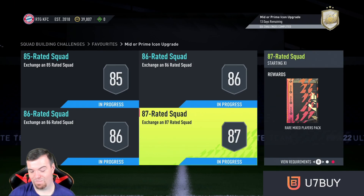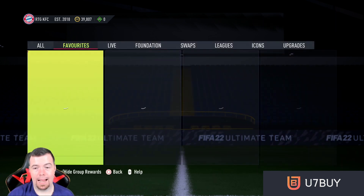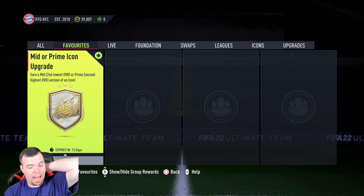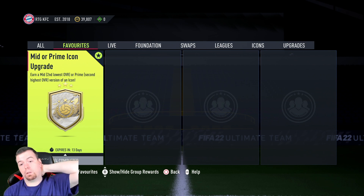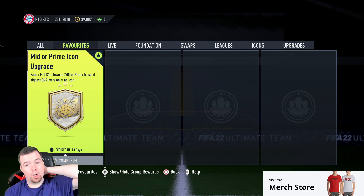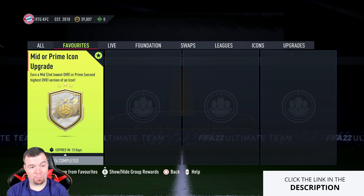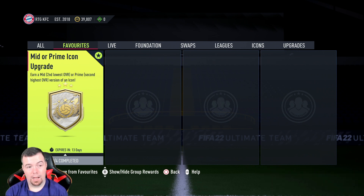To do the full mid or prime icon SBC, as I said it's nearly 250k cheaper than the base or mid. You're looking at 530k buy-it-now; you'll get it done for less than 500k with bids and snipes. There's 95k worth of packs — you never know, you might pack something decent. Originally I was going to do the base or mid, but once I've opened all the packs I think I'm going to do the mid or prime now just because that price difference is crazy — nearly 250k cheaper.